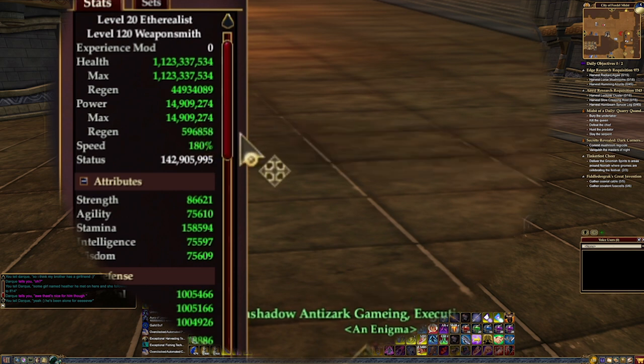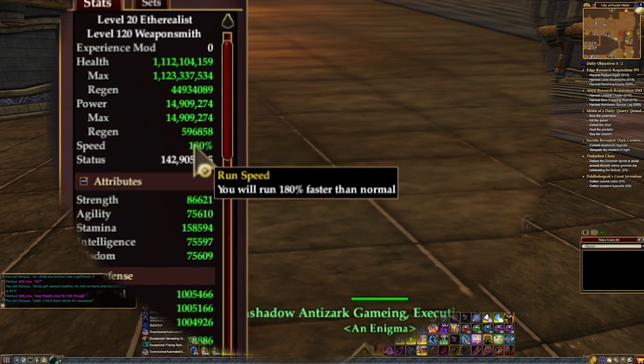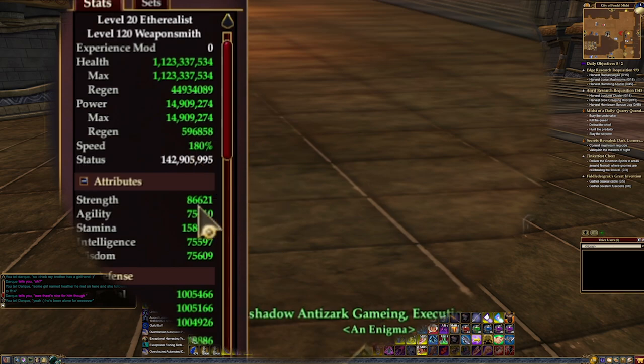Speed is based off of your mount and upgrades you have, as well as totems. Your regen and speed will lower during combat. Status is a currency you use to buy things.